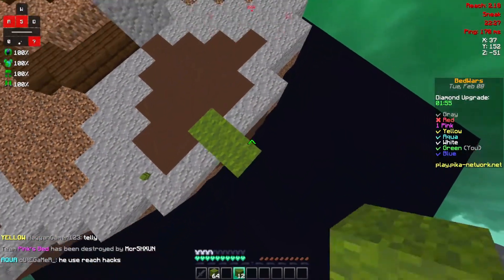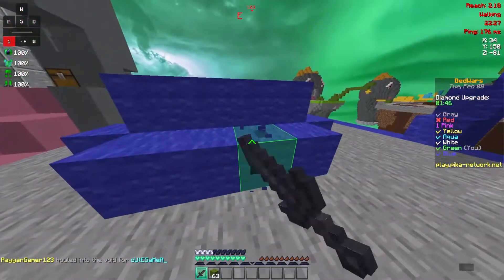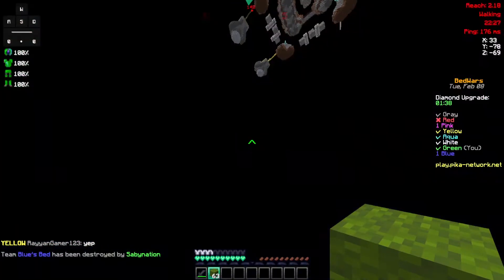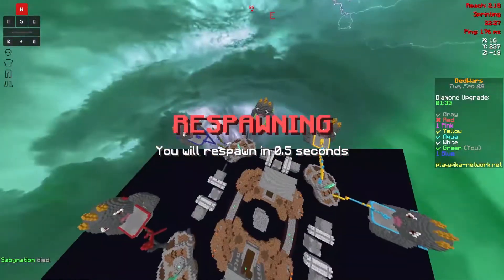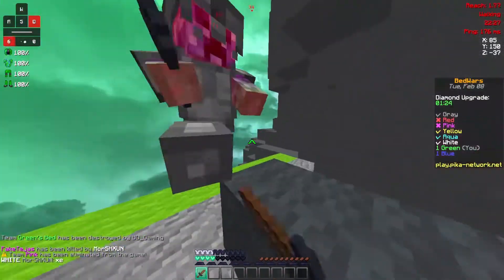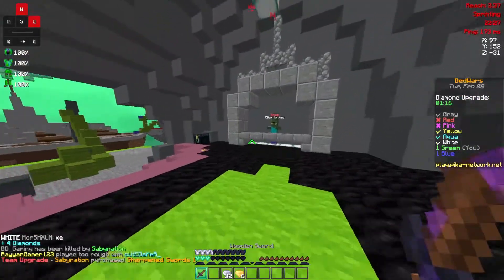This is kinda laggy because it's a default pack. Okay, I'm on his base. I'm gonna die. Wait, is that blue coming to my base or someone else? That's sus. Gray, hello gray — why are you in my base instead of targeting aqua? That is actually sus. Anyway, you die. I need to get sharpness — thanks for the diamonds by the way, gray.